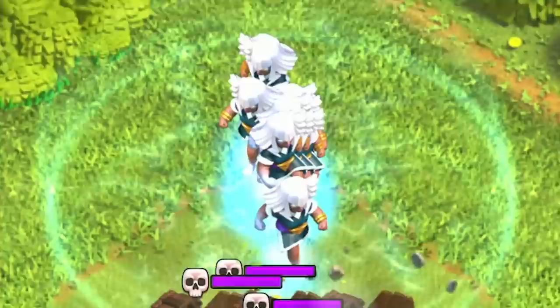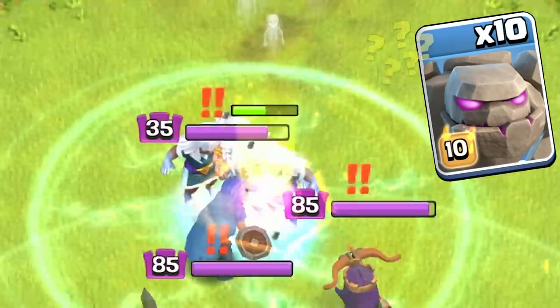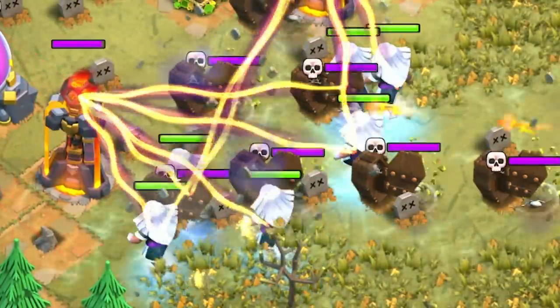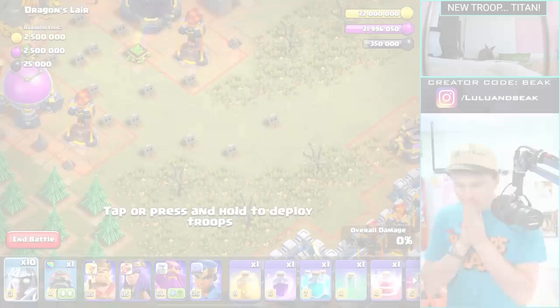The Electric Titan! If you haven't seen anything about this yet, it's clearly a massive troop — kind of like a golem, but it's more focused on damage. It's got this electrical current, it's always zapping things around it. It just looks mean, like she's just ready to go. I love it.